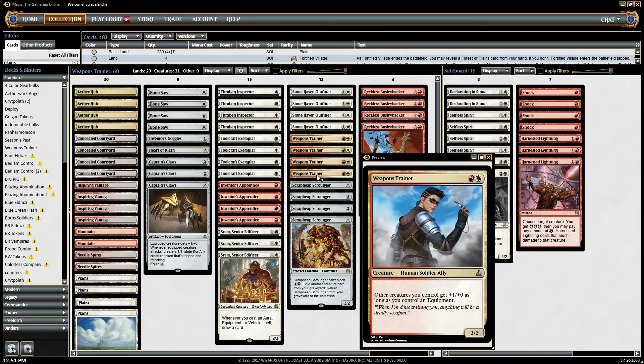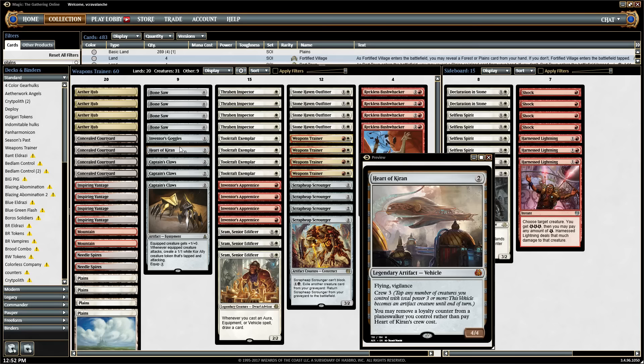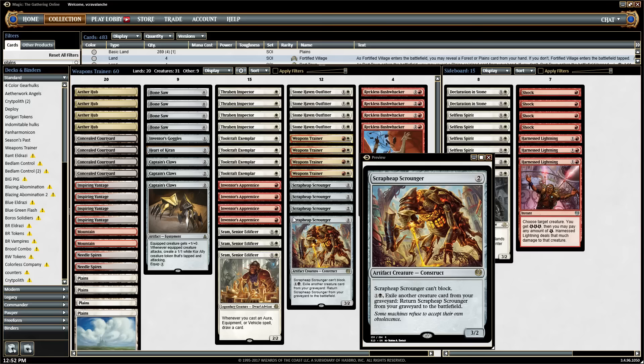As far as upgrades from Aether Revolt, I think SRAM himself is a very, very good upgrade because it does make your Bone Saws, Inventor's Goggles, and even Captain's Claws much better as they draw you a card. We're going to run three SRAMs in the deck. I'm also going to run a one-of Heart of Kiran because I think it's pretty good in this deck — we have Toolcraft Exemplars, Weapons Trainer, and the Scrapheap Scrounger, all of whom can crew it quite well.